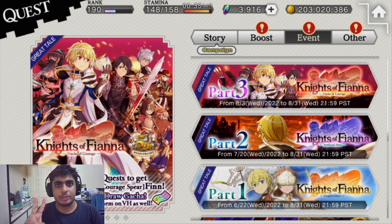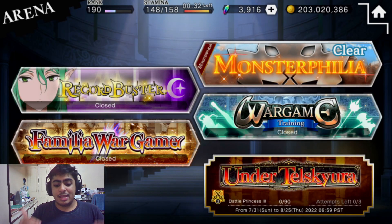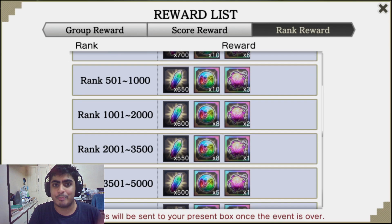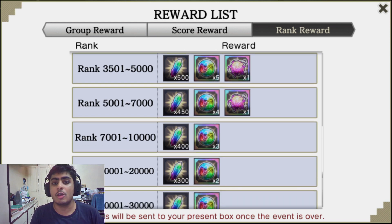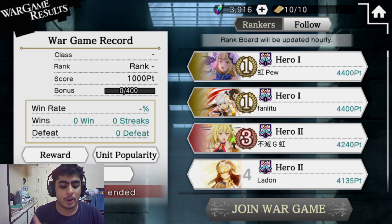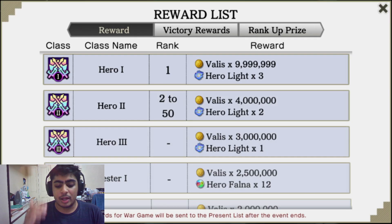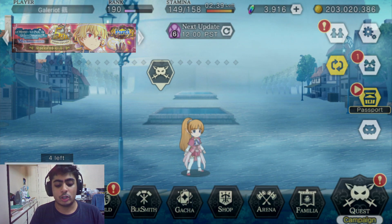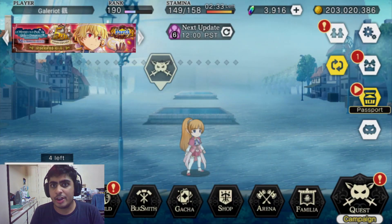People might be scared about going into PvP modes early on, but in my opinion just try and do as best as you can — you just want to get the rewards. Try and get into the top 10,000 to 20,000 if possible, just to get that Iris. Same with war games: there's war games training right now which you can mostly ignore, but even war games — just try and do it. Throw your units in there and get some good Iris in return, because that Iris will come in massive handy when you start pulling from the gacha.